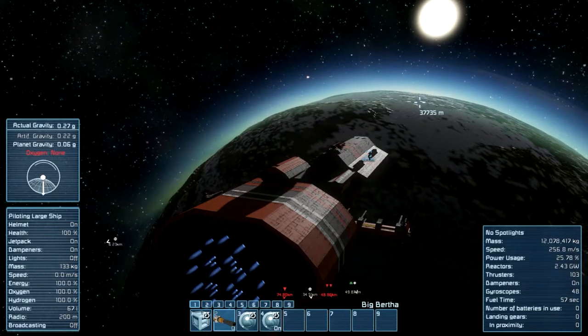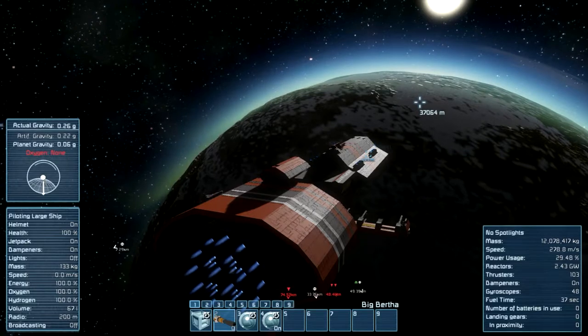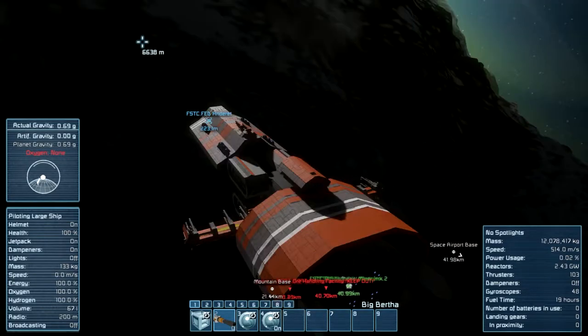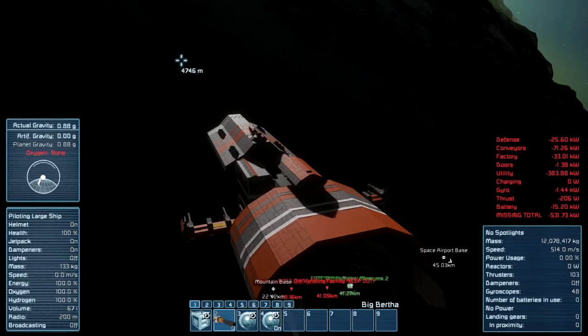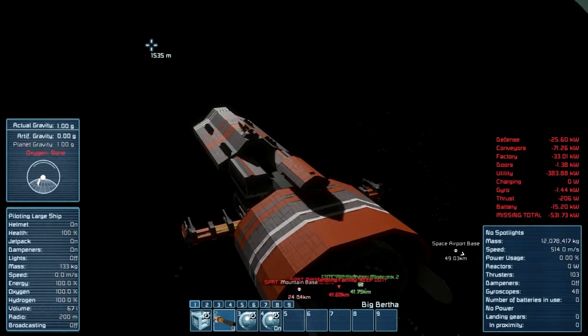I'm gonna see you in a moment - I'm just gonna wait until I'm near the ground. We are back now and we're just gonna crash in a moment here. I'm just gonna turn off the engines, because it's just gonna be a little faster. 514 meters per second, and now we have a crash.